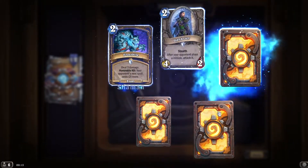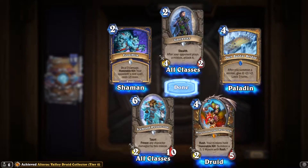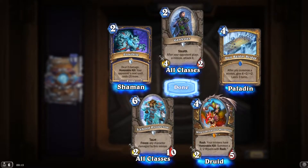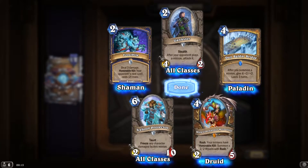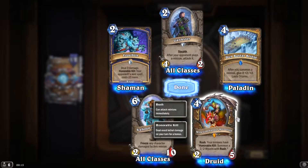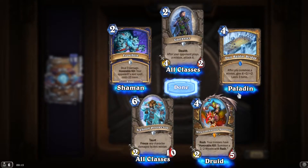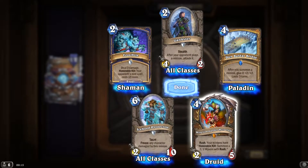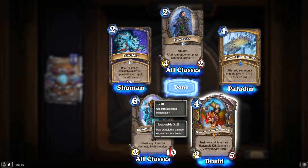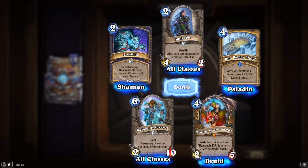It's situational — oh, another legendary! Rush: your minions have Honorable Kill, summon a 2/2 Wyvern with rush. So you've got lots of minions on board, play this with them, hopefully do some good trades, get some 2/2 Wyverns with rush, which again... ah no, they don't get the Honorable Kill.